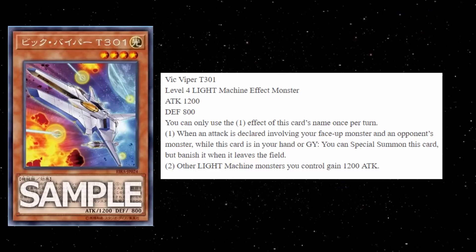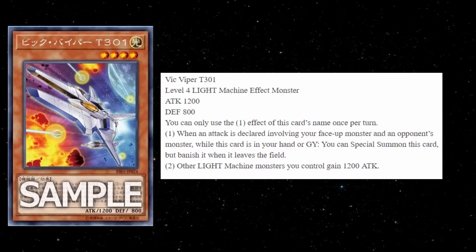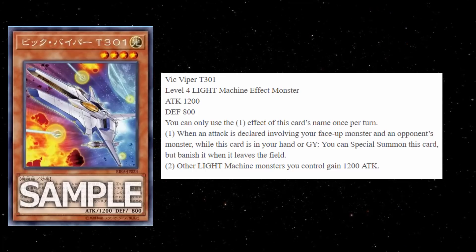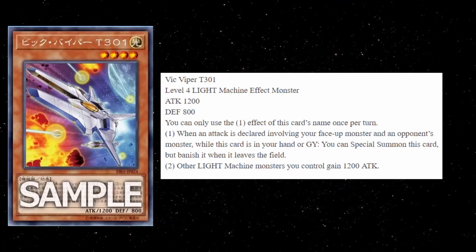Predictably, it is a level 4 Light Machine Monster, 1200 attack, and 800 defense. The first effect is a hard once per turn, and it says: when an attack is declared involving your face-up monster and an opponent's monster, while this card is in your hand or graveyard, you can special summon this card, but banish it when it leaves the field.